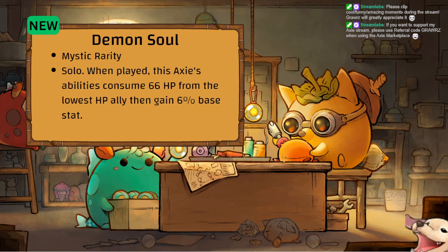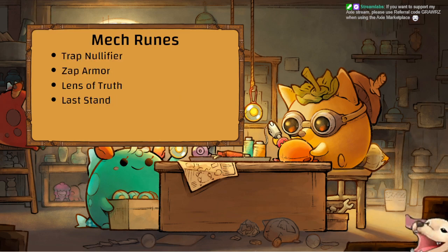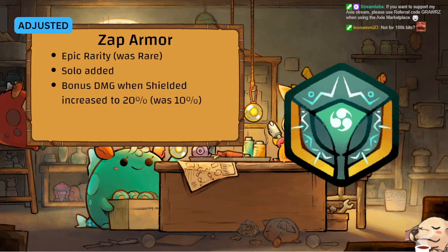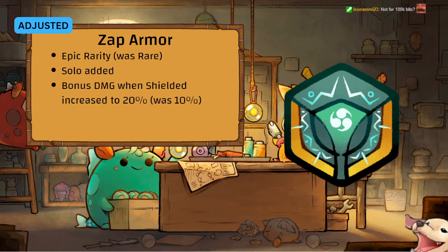Mech runes — four changes. Trap Nullifier bonus stat increased to 10, Detect deals 10 damage — a zero-cost card, so free 10 damage is nice. Zap Armor is now Epic rarity, Solo has been added, bonus damage when shielded increased to 20 — was 10. Cocoons are a thing now, so you can put Cocoon on your axie and it'll have shield by default without doing much else. Zap Armor aggro with Cocoon is definitely possible.